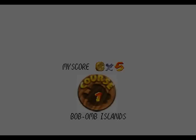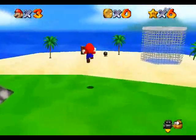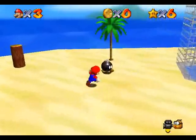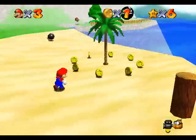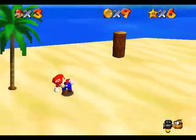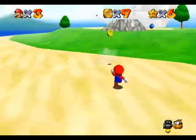Welcome back to Super Mario Star Road! Today we are going to be doing some coin collecting in Bob-omb Islands, with the 8 red coins and the 100 coins. This is very easy considering that it's only the first world, but it's going to get much tougher later on.